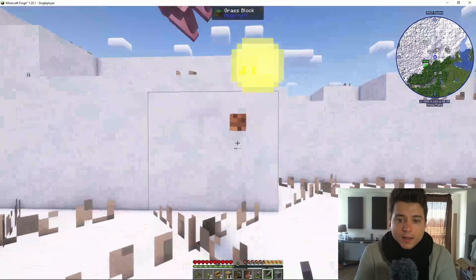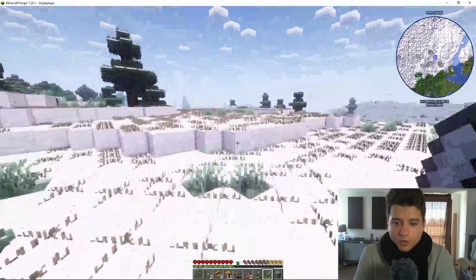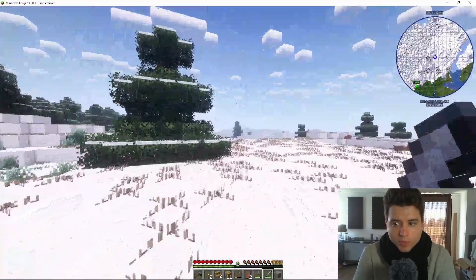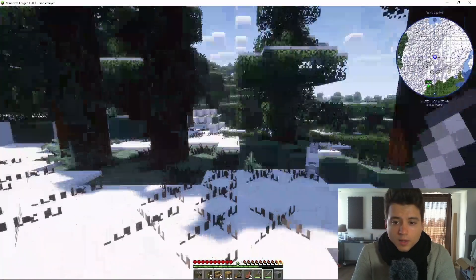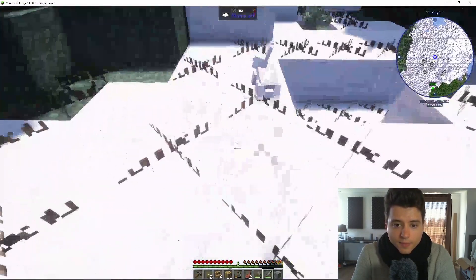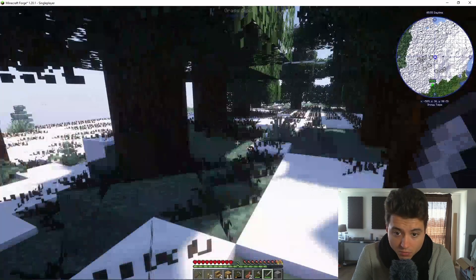We don't need that running action - we want those rabbits to be obedient little rabbits. There's nothing here, no really good drops. I still suck. Rabbits, come here! Okay good - now how much do we have? Six. We have some rabbit hide which is nice.